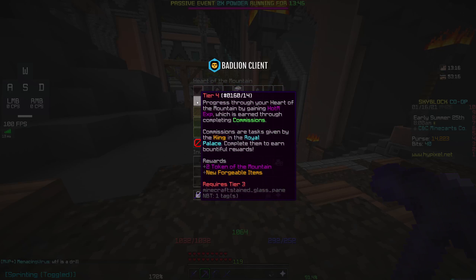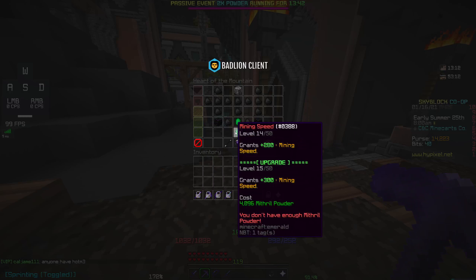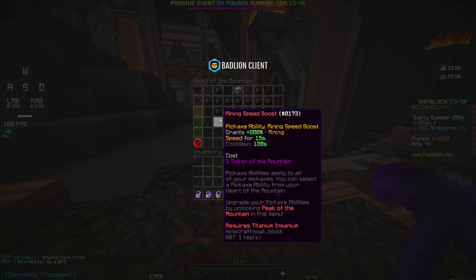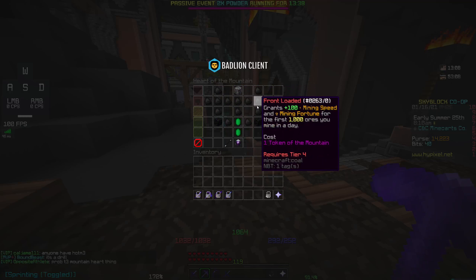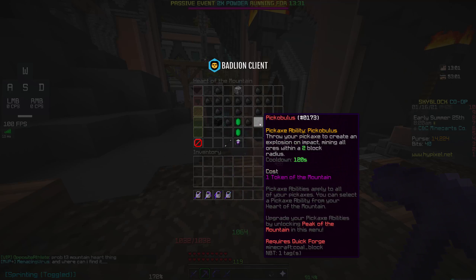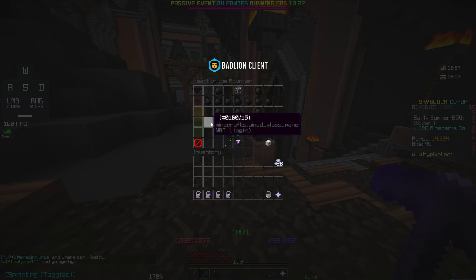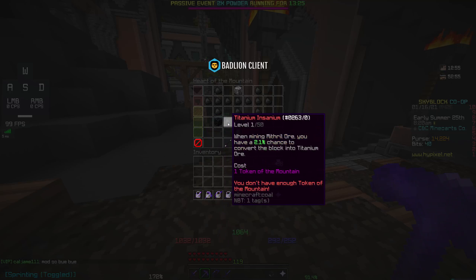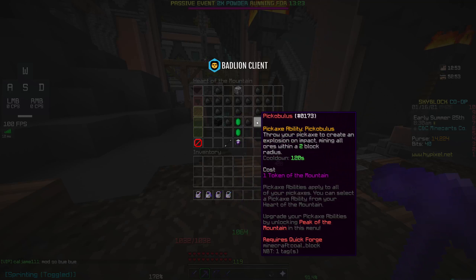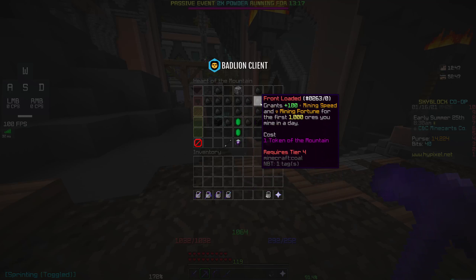There's the Heart of the Mountain with these different tiers, and the upgrades for the skill tree. If you want to know the tier you need to unlock it, it's parallel to the tier. I could unlock all of these, but I don't have enough tokens of the mountain to unlock all of them.